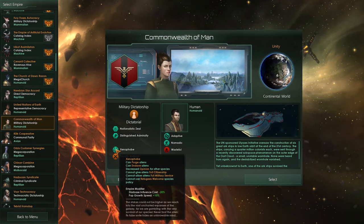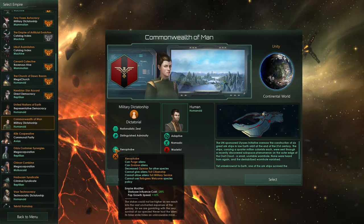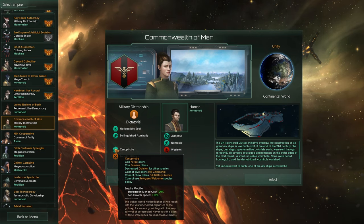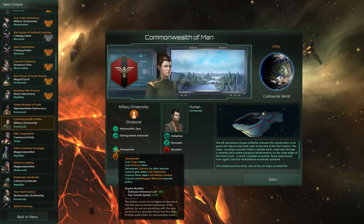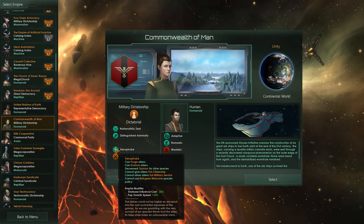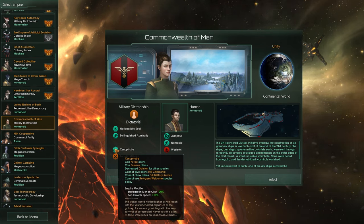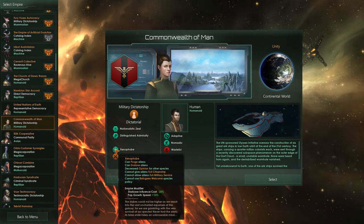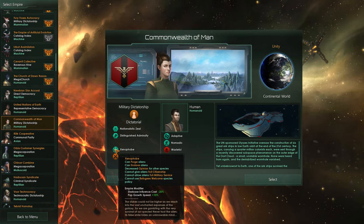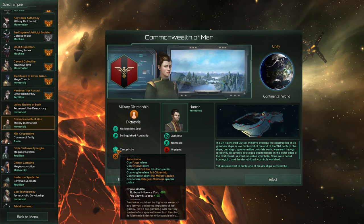We are Xenophobes — other species, we don't like them. Starbase influence cost is negative 20, so 20% less to build a starbase, and population growth speed is plus 10. We can purge aliens and enslave aliens, which will decrease the opinion of other species in the galaxy. We cannot give them full citizenship or full military service rights, and we cannot welcome refugees. They will not become leaders — full citizenship grants leadership, full military service grants military leadership, so that will not do.